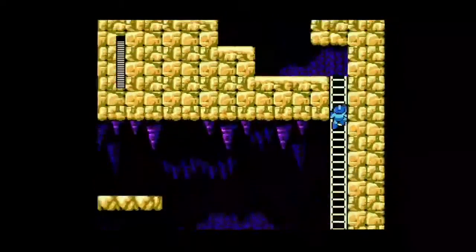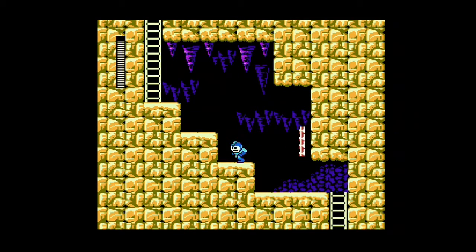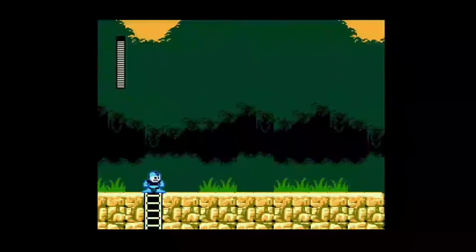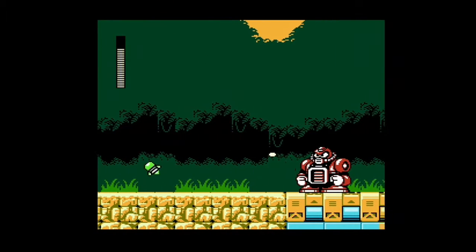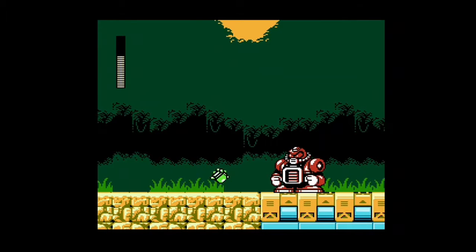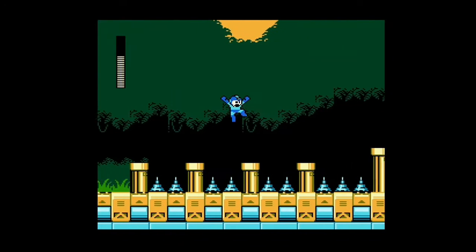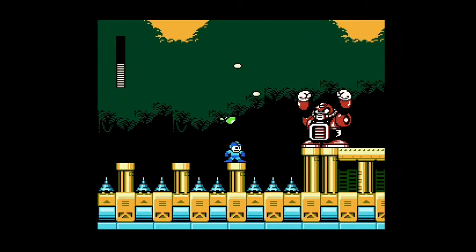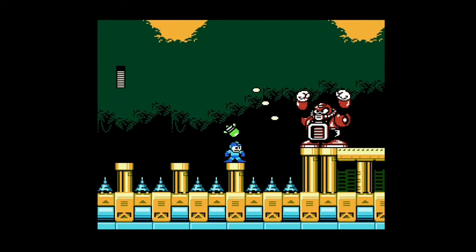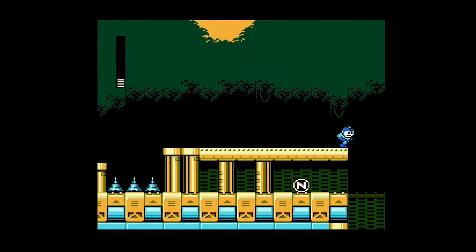Nope, I don't need that Eddie, come on give me something nice. I'll just take it. I could sit there forever trying to get an e-tank but I'm not going to. These guys are very annoying because you have to hit them precisely between the eyes and their head is so small it's hard. Then you get to this spot — those are spikes down below, so that's instant death if you fall. I'm trying to be cautious here but I'm losing health like crazy.